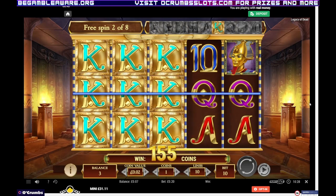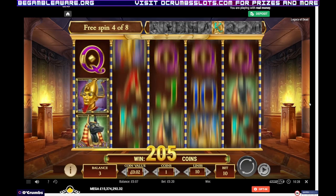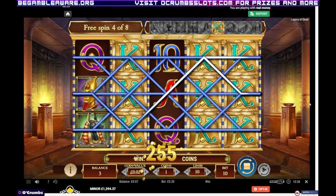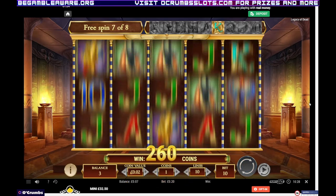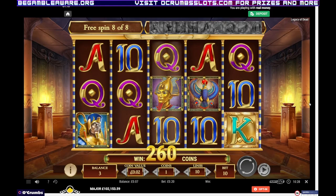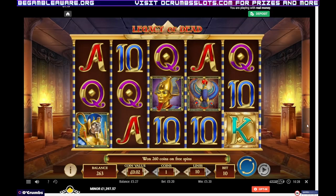This always confuses me with coins - why can't they just put it in monetary value? I know four kings or five kings is good, and I know two kings isn't. That was even quite quick. So we won 260, which is £5.20. Okay, so that's the first one gone, six to go.